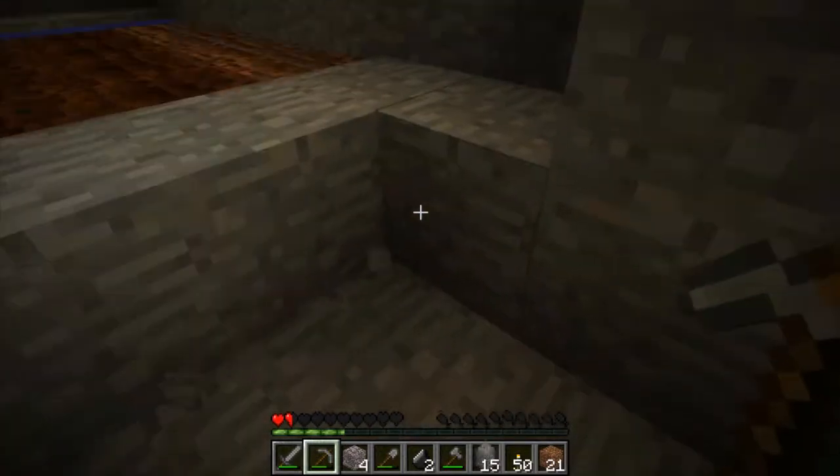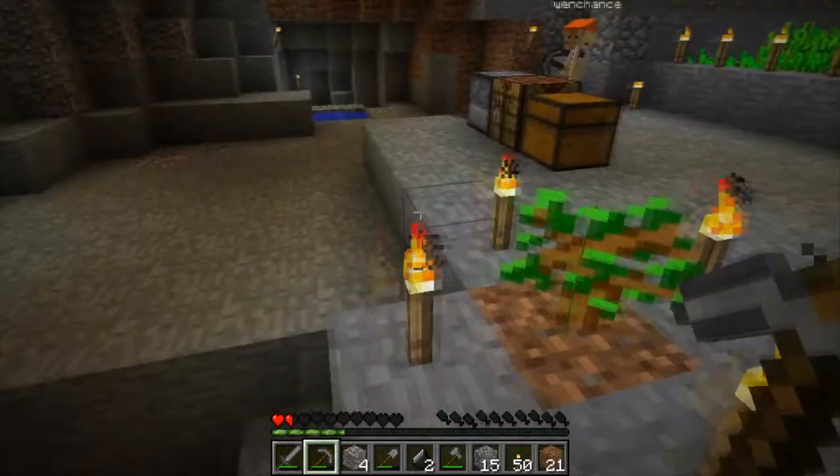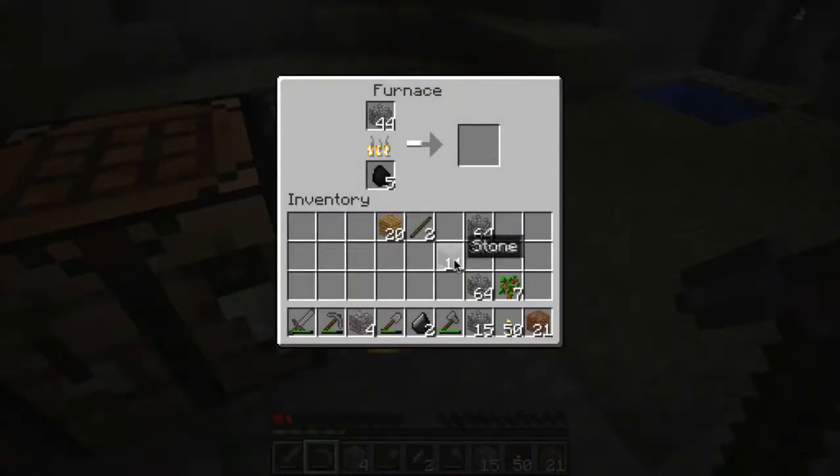I really wish you could, like, recycle stuff in Minecraft — if you have unused stuff, you can somehow break them apart. Well, we don't have that, but there'll be item repairing in 1.9. Alright, gonna take some of this stone and make something awesome.